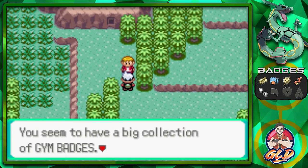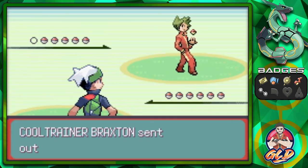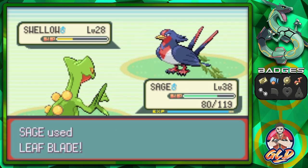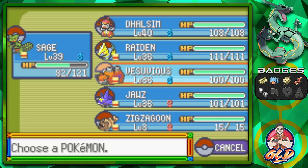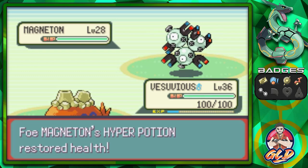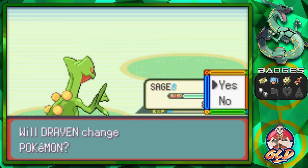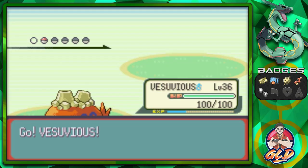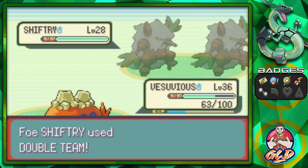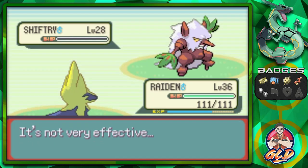A trainer says: 'You seem to have a big collection of Gym Badges — let me see if you're actually worthy.' Yes, we are more than worthy. Taking on Cool Trainer Braxton — he's got a Swellow. Leaf Blade and Sage has grown to level 39! Off screen, I did get Dulcine all the way up to level 40. Ember attack — Trapinch comes back, then Wailmer. The mission now is to get Sage up to level 40. Shockwave for the win.